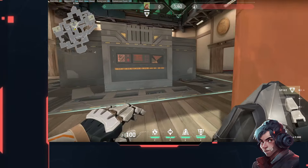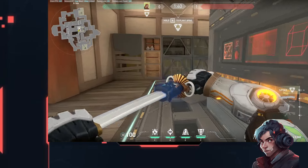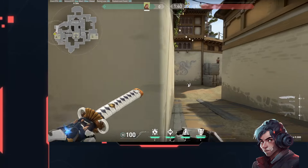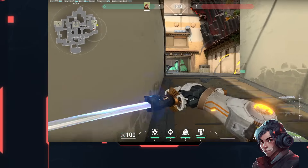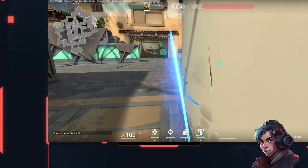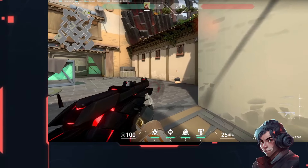Breach is a very oppressive post plant agent if he has utility to spare. The main combo is aftershock plus flash — if the bomb is planted near a wall you can aftershock right through it. A really common example on A site is getting the bomb planted in the corner, then coming over and blasting through the wall. Using aftershock anytime the bomb is near a wall is very powerful. If you don't have aftershock, prime your stun, stun the bomb, then flash.